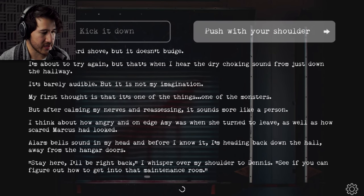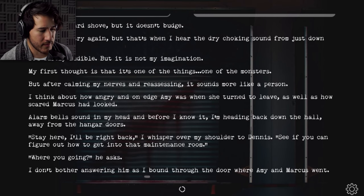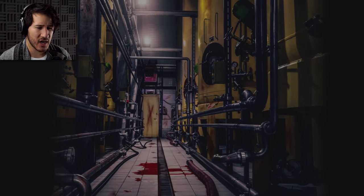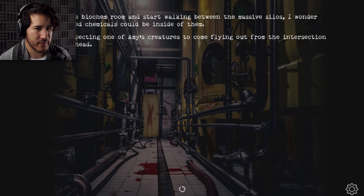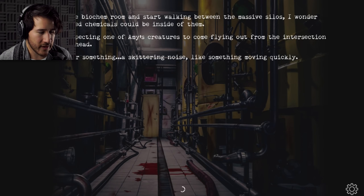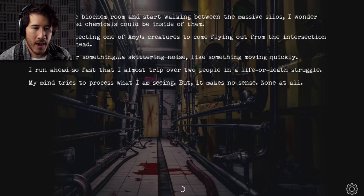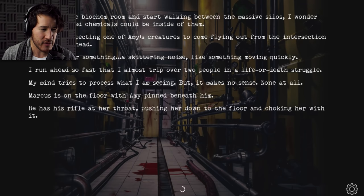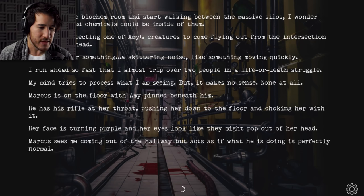'Stay here, I'll be right back,' I whisper over my shoulder to Dennis. 'See if you can figure out how to get into that maintenance room.' I don't bother answering him as I bound through the door where Amy and Marcus went. I would have heard a gunshot. As I enter the biochem room and start walking between the massive silos, I wonder what classified chemicals could be inside of them. I'm fully expecting one of Amy's creatures to come flying out. I think I hear something — a skittering noise, like something moving quickly. I run ahead so fast that I almost drive over two people in a life or death struggle.